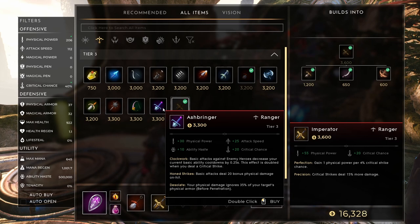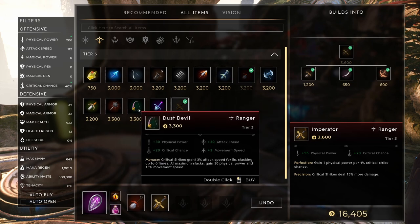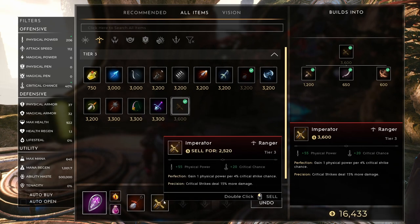Ashbringer is another pretty good item on Revenant. Basic attacks against enemy heroes decrease your current basic ability cooldowns, and this effect is doubled when you deal a critical strike — which you'll be doing often — so this is a no-brainer. You're going to want to be hitting your Q as often as possible, and this will allow you to do that more often. Basic attacks also deal bonus physical damage, and your physical damage ignores 35% of your target's physical armor — always love a little bit of armor penetration. I wouldn't worry too much about focusing on attack speed with things like Dust Devil, since attack speed only affects the time it takes you to reload, not the actual fire rate of your gun.